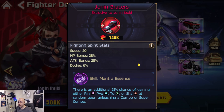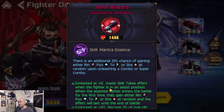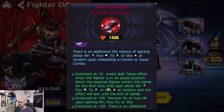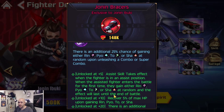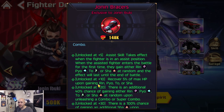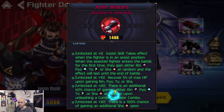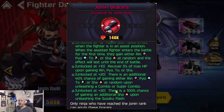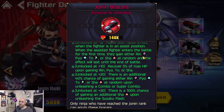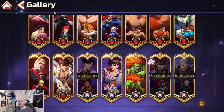Her joining bracers give an additional 25% chance of gaining either Rin, Pyo, Two, or Sha at random upon unleashing a combo. When the assisted fighter enters the battle for the first time, they gain one of the signs at random that lasts until end of battle. There's an additional 40% chance of gaining a sign upon unleashing a combo at higher levels, and there's a 100% chance of gaining an additional Sha upon unleashing her C3 Suzuka Flash. Her FS30 is a necessity.